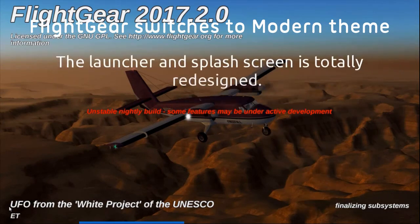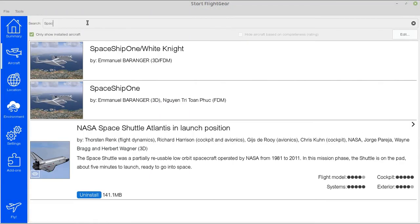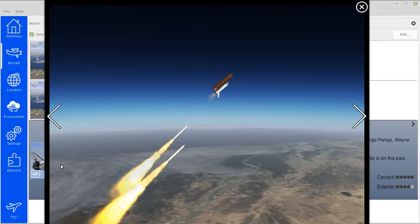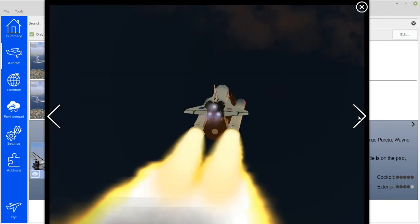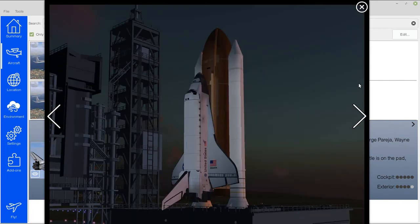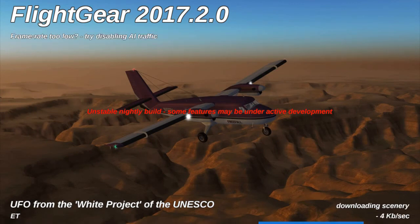Flight Gear switches to a modern theme as the launcher and splash screen are totally redesigned. The launcher now has a new cute tab selector on the left side and a new big splash screen. The splash screen now switches to a modern font, has a picture playing in full screen, and also has startup tips that give you a better idea of how Flight Gear can be beautiful or efficient for your needs.